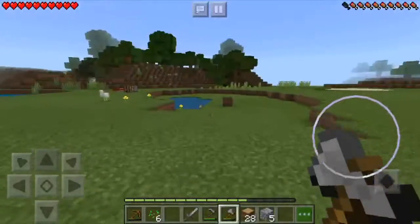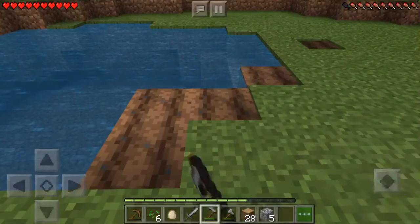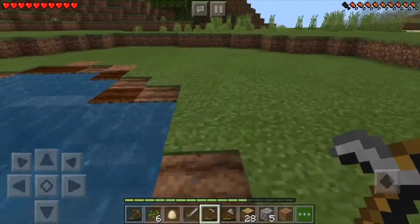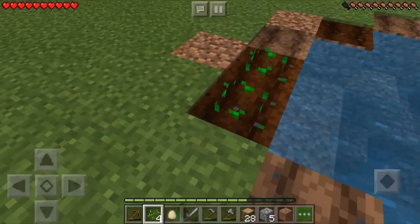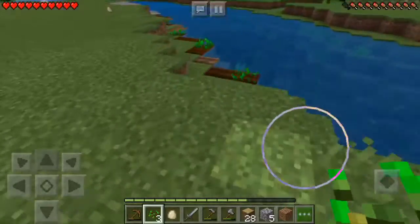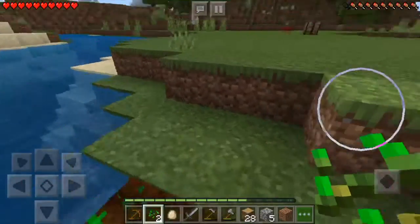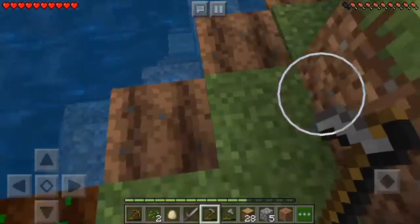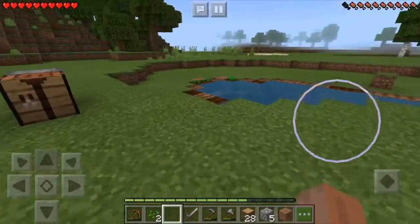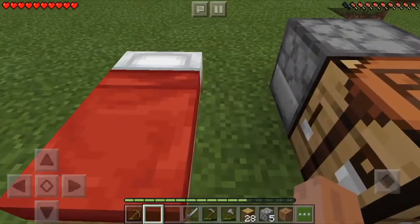Next thing we should probably find some coal, but we'll do that next episode I guess you could say. This might be a good spot too, so let's just make a couple here. Okay, got all those planted. Next thing we have to build is our starter house.